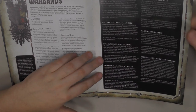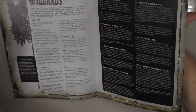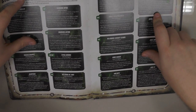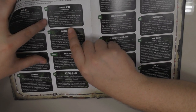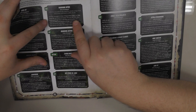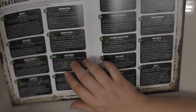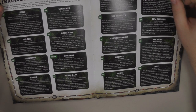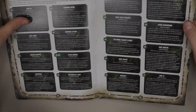Evil Sunz — add 1 to the move characteristic and add 1 to advance and charge rolls. So the Gorkanaut gets +1 to its charge. You can use the Tellyporta to put your Gorkanaut in Deep Strike, then spend 2 command points to charge using 3D6 for the charge move, plus 1 for Evil Sunz. So you have a pretty nice Orcish Imperial Knight charging on the second turn with 3D6, which should be enough to reach the opposing force — though you have to spend many command points.